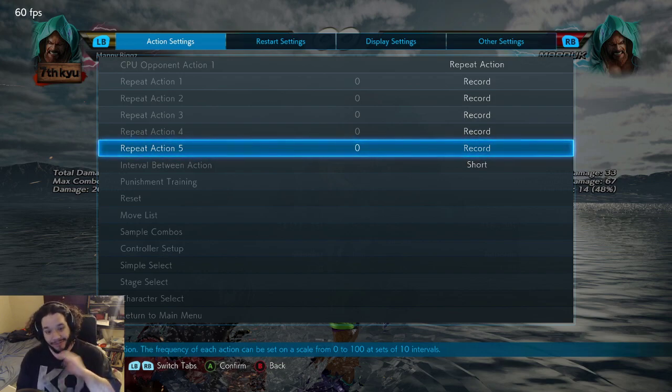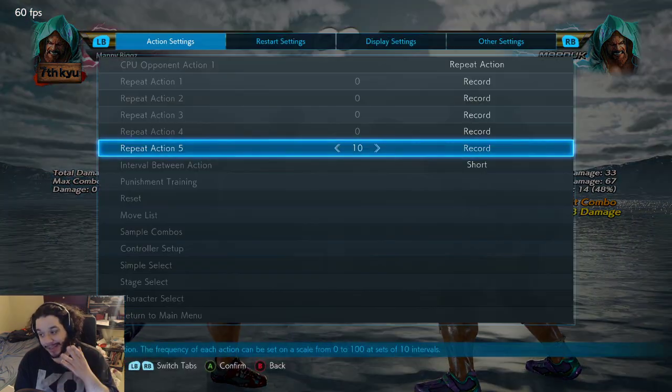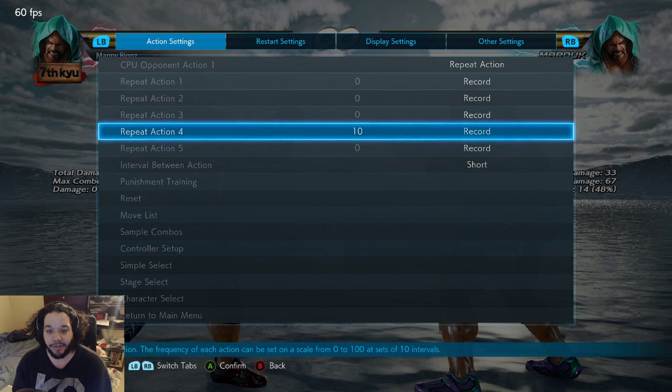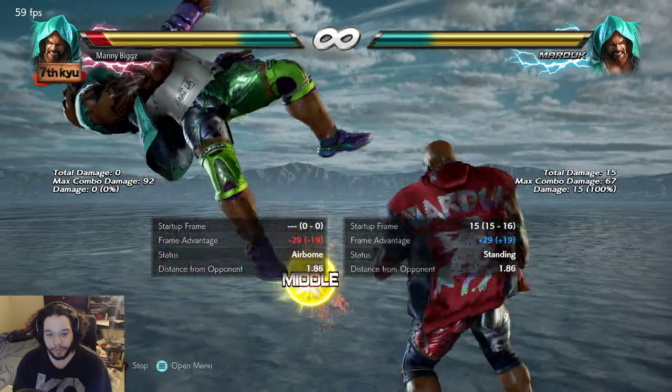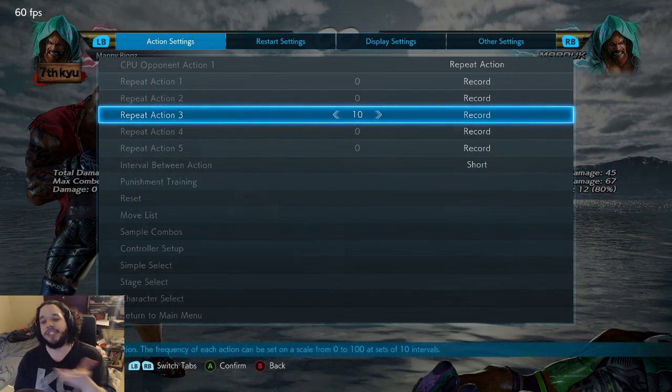We're not even done yet. If he goes for ground grab and I delay tapping back, that's still a launch. And if you don't time it right, the df1 just punches you in the back end and you don't get a full launcher. There are a lot of ways to screw up this oki if you time things right — you have to go for these options immediately. When you know this, you can really make Marduk hurt for guessing wrong, so keep this in mind when dealing with this oki.